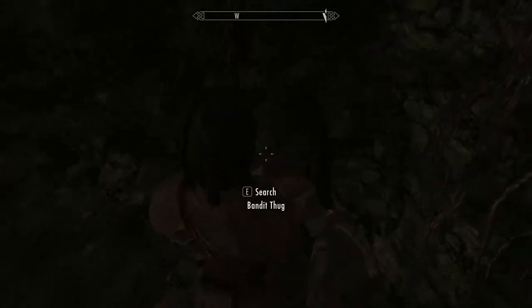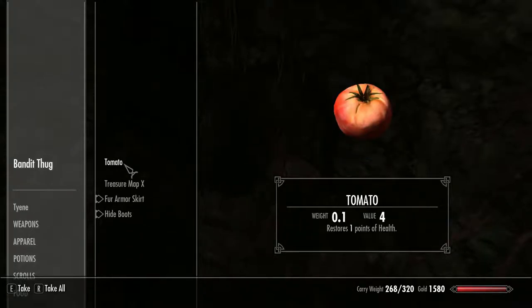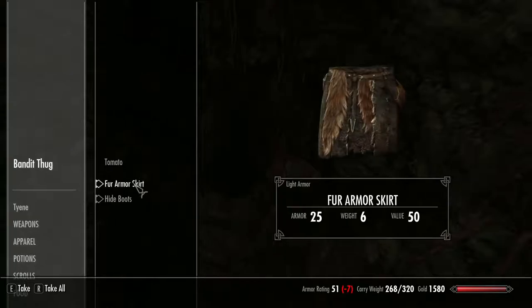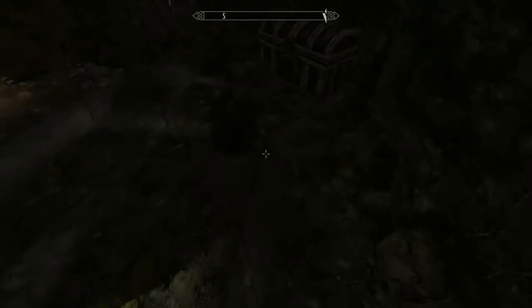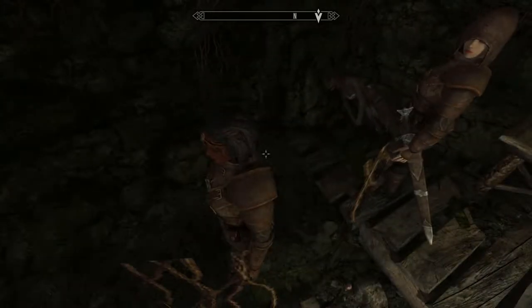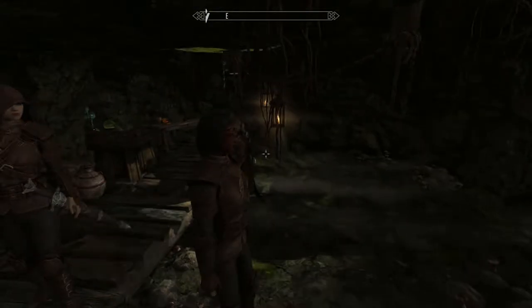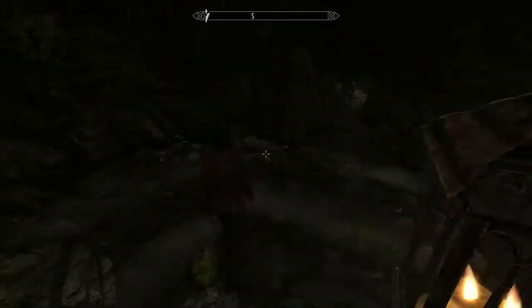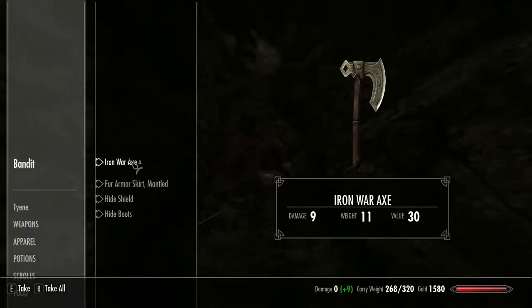Let's see what this little character's got: a steel dagger, a soul gem. I'll say it's handy, though it's got me lost before. But if you're desperate, you know, you can always use it. Okay, and we'll loot these guys.